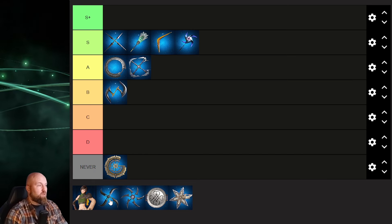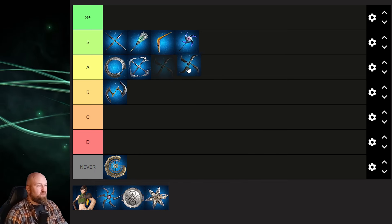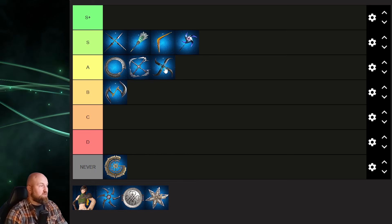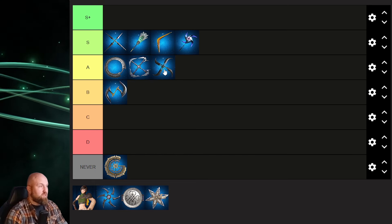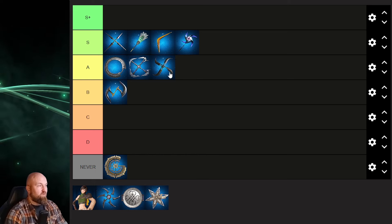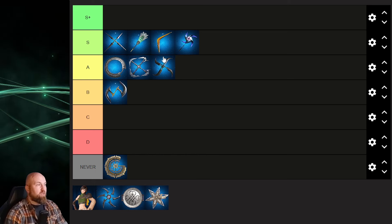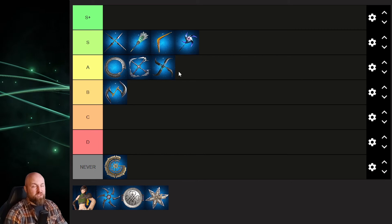Next up, we have the Spiritual Shuriken. Spiritual Shuriken is another one I'm going to put up in A — a very good weapon with the ability to do ice damage. It has ice potency and P-Attack increase at 46 points, so really good R-ability points. But it doesn't decrease resistance like the Pinwheel does. So it's a really good DPS weapon for Yuffie, but not one I would utilize in other team compositions. It goes into A.